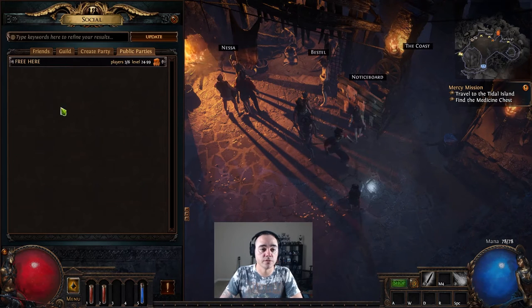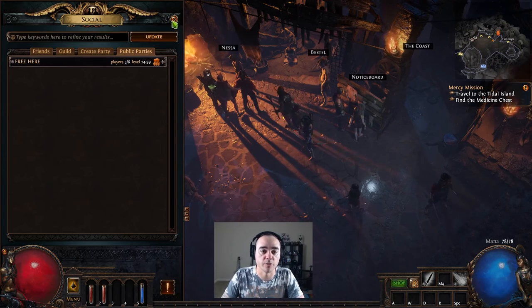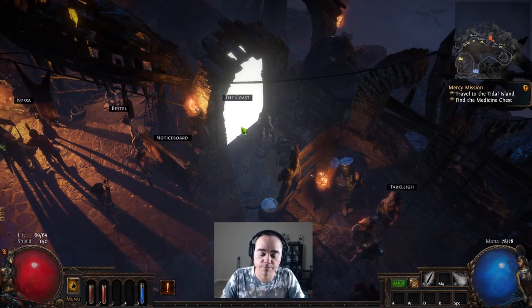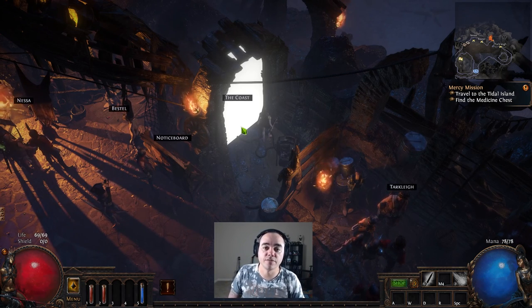That's pretty much the town covered. You can go to the Notice Board and join or play with other people, create a party if you want help leveling up. There are generally a decent amount of people when you first start the game, though the league is ending so not as many right now. Click here to go to the Coast to start Act 1. Thanks for watching — make sure to like, comment, subscribe, and click the bell to get notified of the next video.